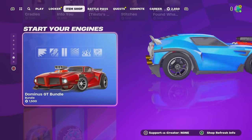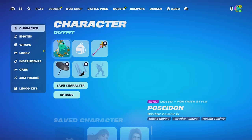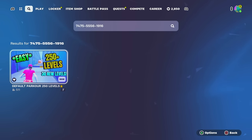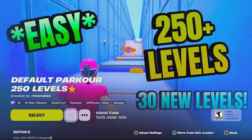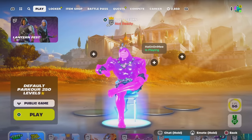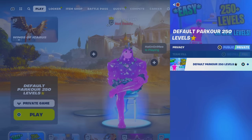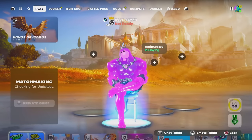Let's get started with the glitch. On the left you will see a 12-digit island code: 7475-5556-1916. This pulls up the Default Parkour Map with 250 levels. Interact with it, heart it, then select it. Make sure it's a private game, not a public one, then click ready up.